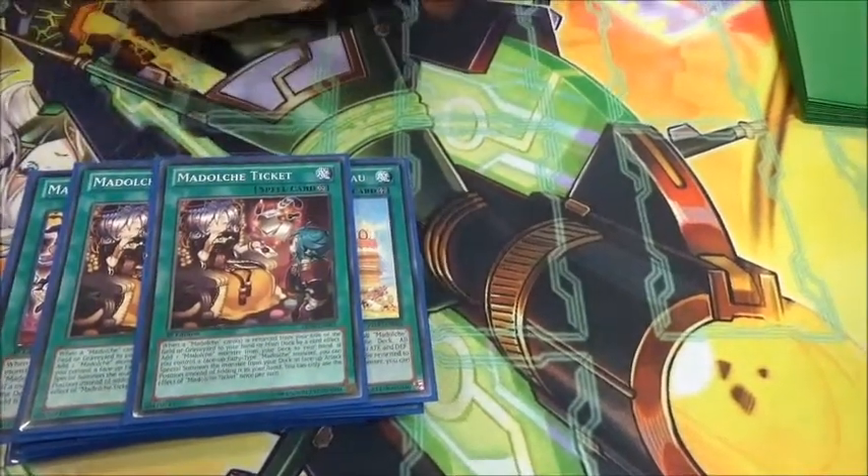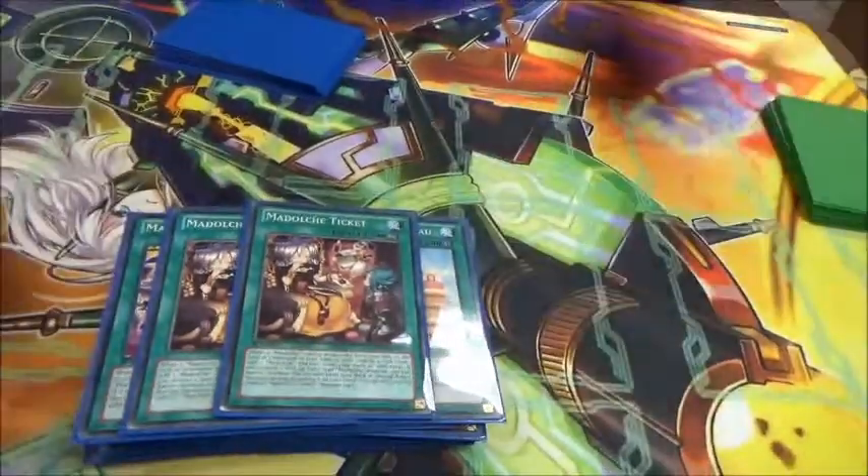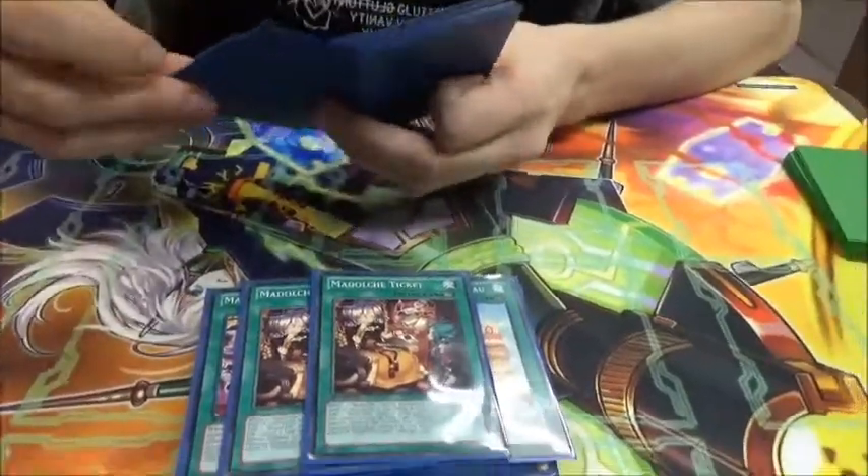How's the deck working now that it's got the Link Monsters to have Sistar? It works a lot better. It helps protect back row, as it will show soon. And it's just a special summon when you have Ticket out and Sistar is a fairy.